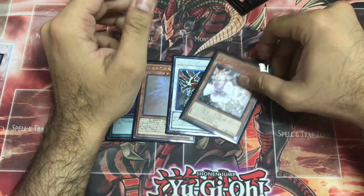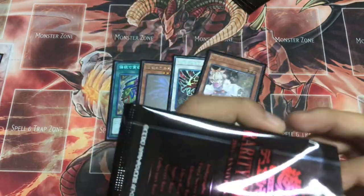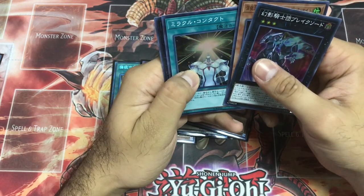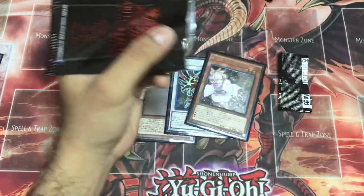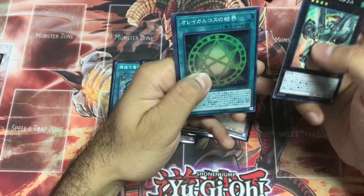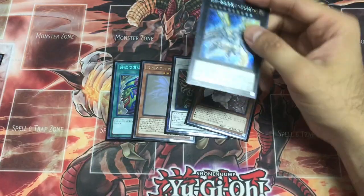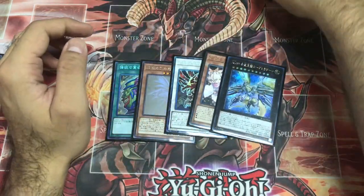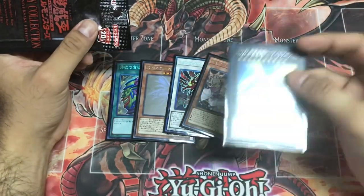This is too funny! Let's get a Secret Rare Ghost Ogre — come on guys, pray for me! Laflesia Ultra Rare. I knew it — I freaking knew it was gonna slap me in the face. Galaxy Tomahawk as a Secret Rare — it looks ugly in Secret Rare, you should not make this card a Secret Rare.